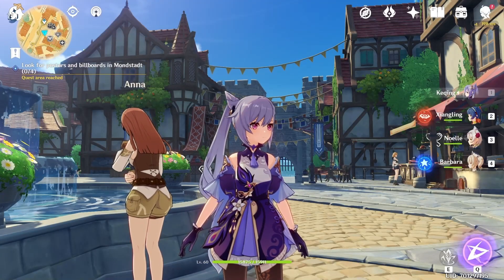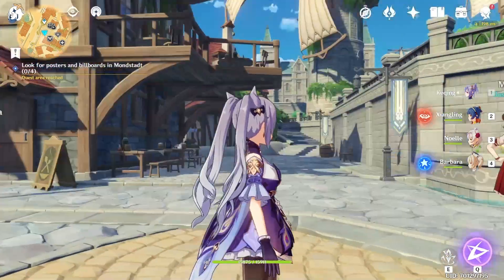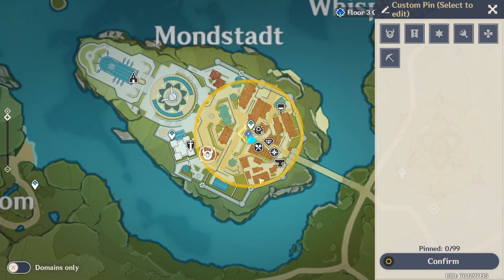Hey guys and welcome back to Genshin Impact. Today we're going to be doing the quest Look for Posters and Billboards in Mondstadt City. There are four of them — three are located on top of the roofs of certain buildings and another one is located on a wall.